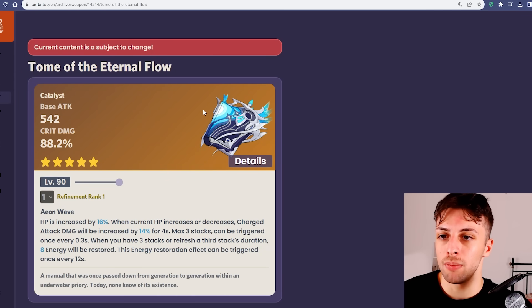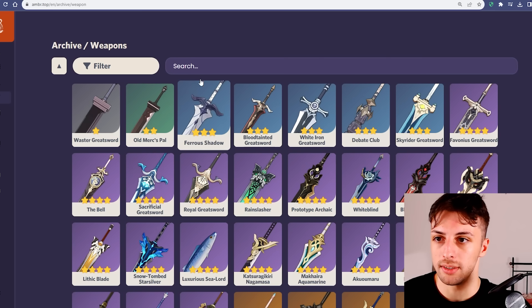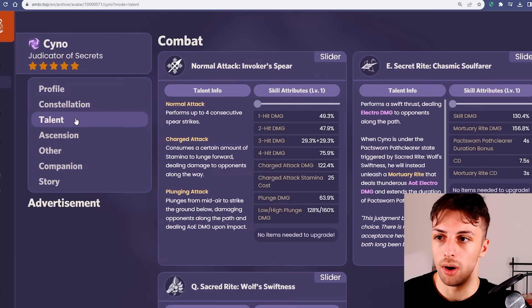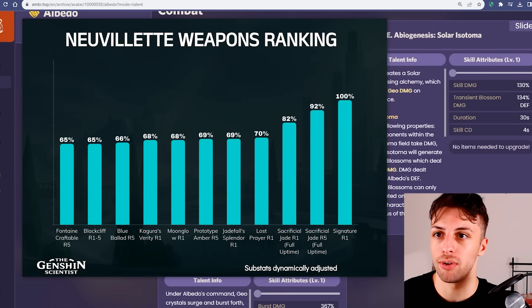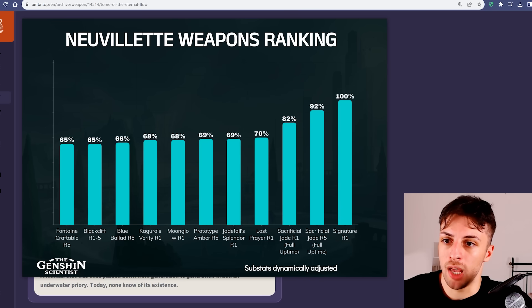So this signature weapon is extremely powerful and unconditional, and just much better than all the other options. The main difference with other characters is that while a character like Cyno or Raiden have good 5-star alternatives in Homa or Primordial Jade Spear, for Neuvillette the 5-star alternatives are just bad, because they're not meant for an HP scaling character and the passives are not good. This is a bigger deal on hyper teams than other teams, because of its bigger damage contribution there — a 30% damage difference between the signature and the best free-to-play option will be very felt. While on Hyperbloom teams where his damage contribution lowers to 40%, it's still quite valuable, but it's not as noticeable.